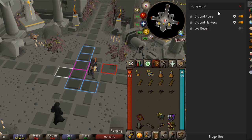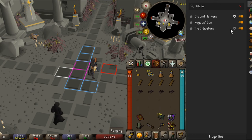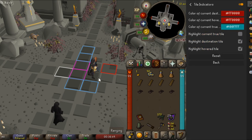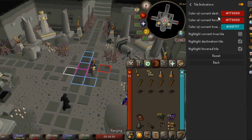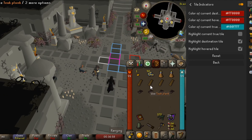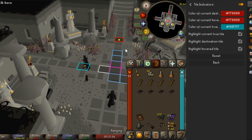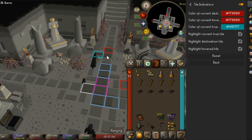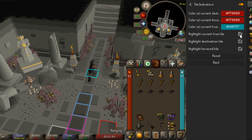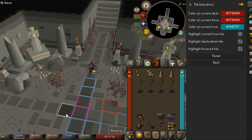Another thing you want to utilize is called Tile Indicators. What this does is it will actually show where you're running or where your mouse is hovered over. The 'Color of current destination' means when I click over here it'll show the tile that I'm running to. We don't necessarily need to show the true tile — what the true tile means is it shows the tile your character is actually on.